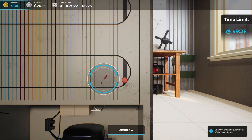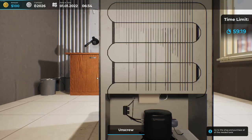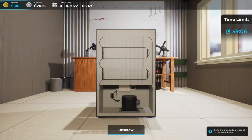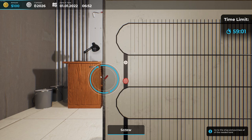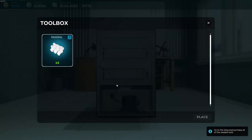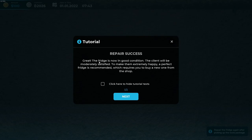There's a timer in the top right — I think we have about an hour to complete this job since it's a tutorial. Also noted: in the regular game, parts take longer to be delivered than they do in the tutorial. We place the condenser, screw it back on, then take our domino and plug it in, and screw the dominoes down. Repair success! The fridge is now in good condition.